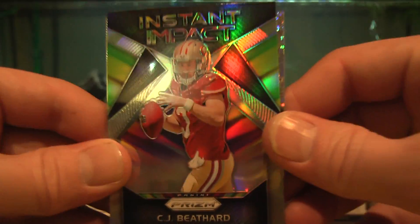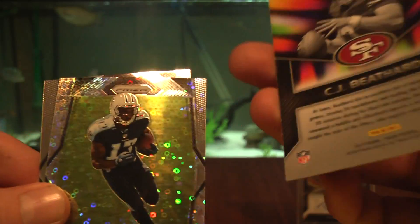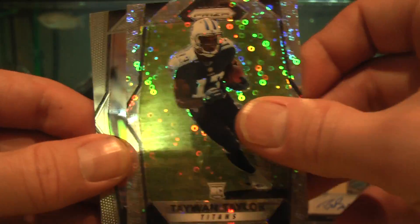CJ Beathard, CJ Beathard Instant Impact insert, not numbered. Taiwan Taylor disco rookie, and then Andy Dalton. One more pack — this one has to hit.